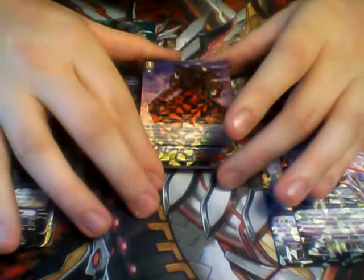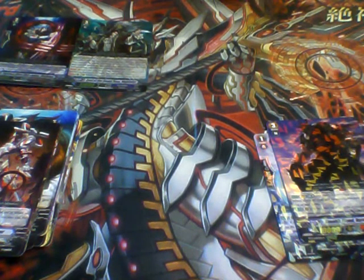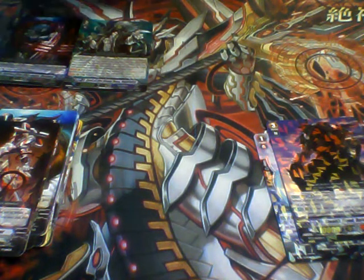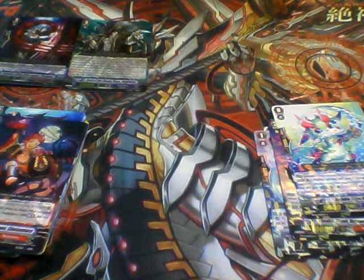In this pack we have a rare Stealth Fiend Daidara-hoshi — that's how you say that. He's that standard power breaker for Nubitama: he's a 15k Limit Breaker on Vanguard Circle and a 12k attacker on Rear Guard Circle, so not a bad card. Another Bubble Edge Draco Kid — I actually really like Bubble Edge Draco Kid, it's a really good starter.